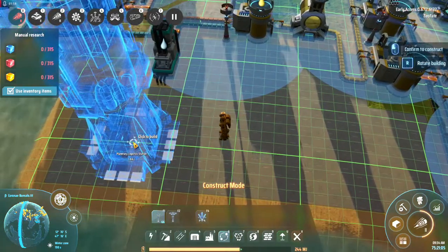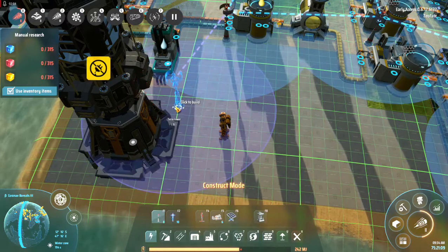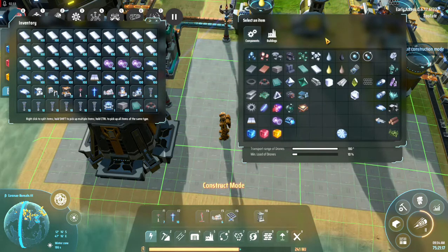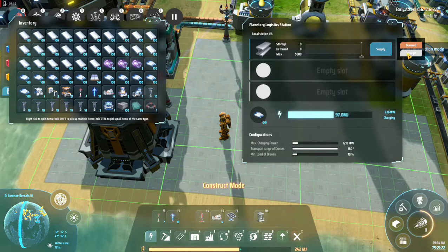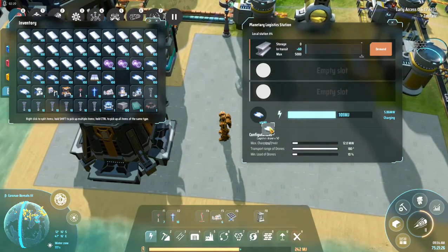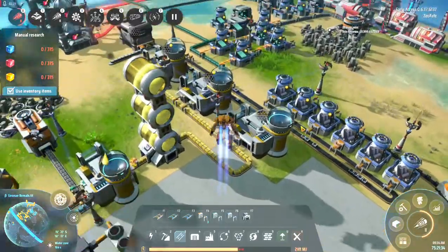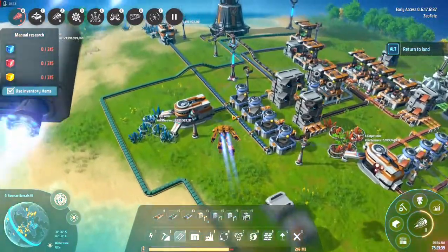I'm gonna set up a planetary logistics station here, get it hooked into power — which honestly I think I forgot to do in the last one. I want that on demand, and we'll give it its own shuttles. I basically need more of everything.